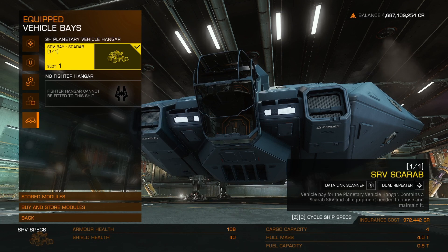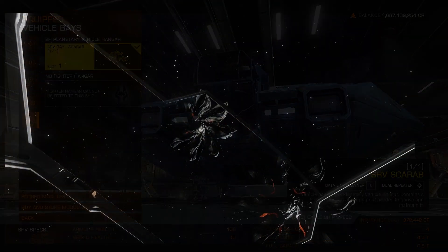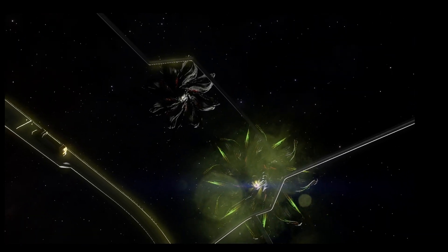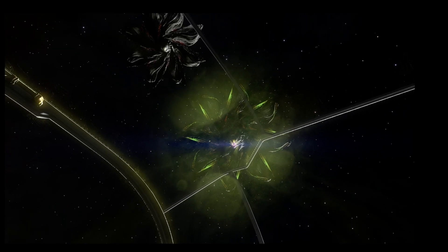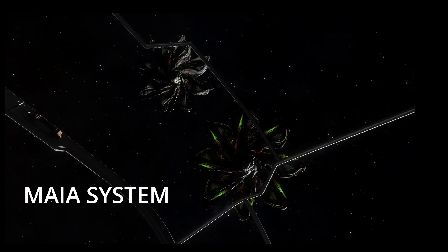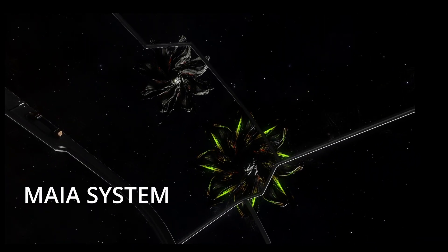You will need one detailed surface scanner and a hatch breaker limpet controller. For when we go to the site, the planetary vehicle hangar and in the vehicle bay, just a Scarab.